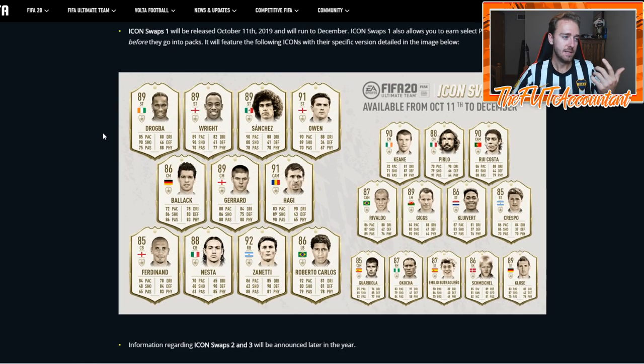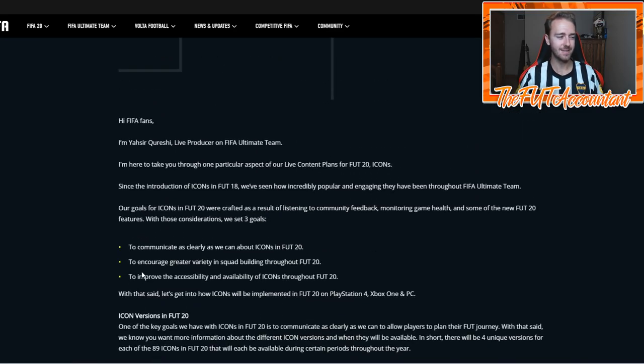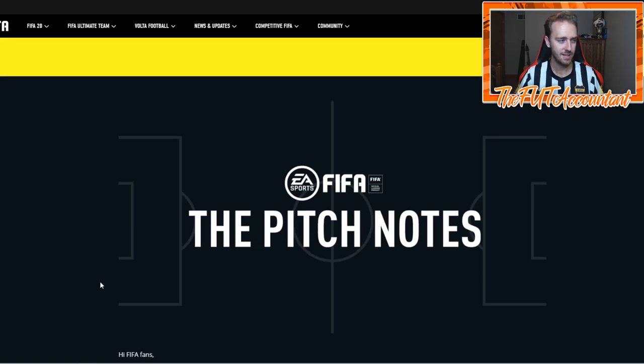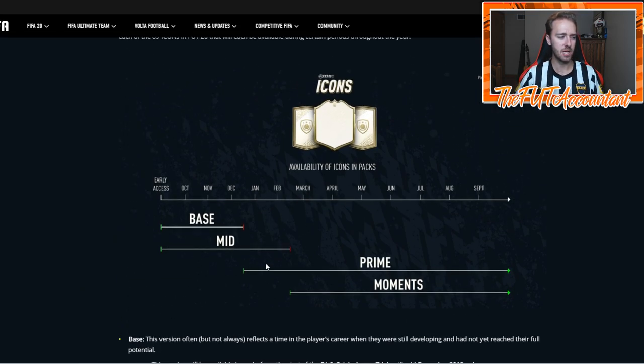Overall, the timeline for icons — I'm okay with it, it's going to create some market problems but it's okay. The icon swaps I have a lot of questions about; I'm very curious to see how attainable it is and how many icons we can get out of one swap. If I had to rate this icon system, I'd probably give it a six and a half out of ten. Towards the end of the year people are going to realize they had base and mid icons for two or three months and feel like they're missing primes. Then there's the cost of prime and moments icons when they hit the market — especially Zidane, which so many people want.